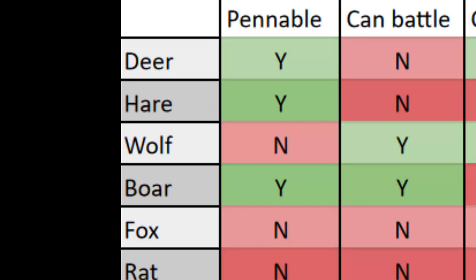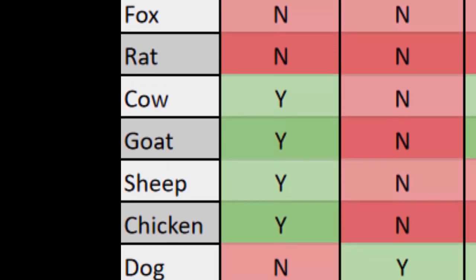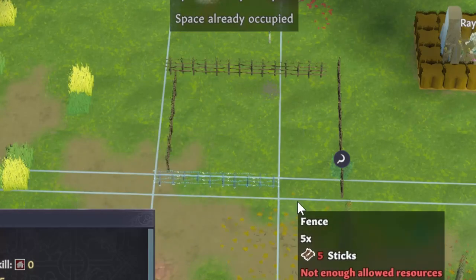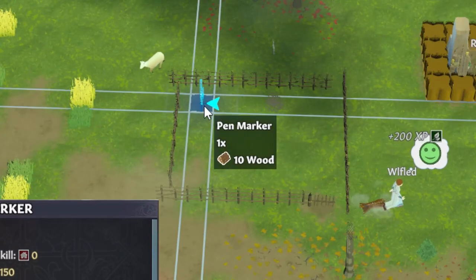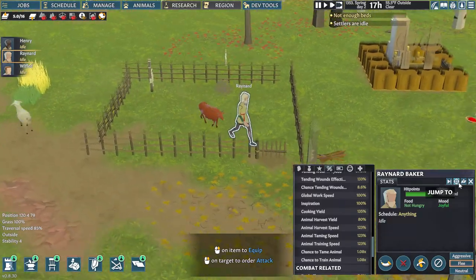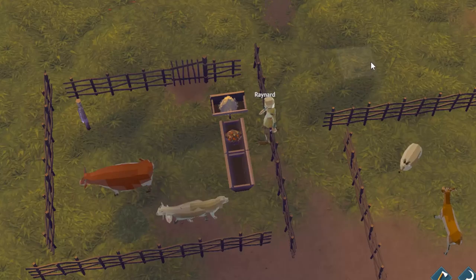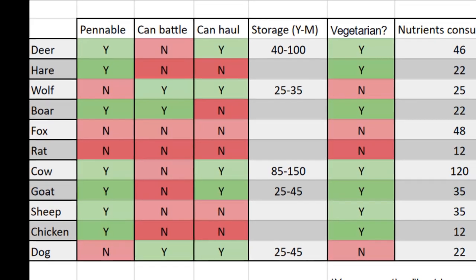Tamed animals — with the notable exceptions of dogs and a couple others you'll rarely want to tame — can be put in a pen: an enclosure made of walls, fences, and cliff faces with a wicker gate or barn door leading in and out. It will also need a pen marker inside, which you select to choose which animals are allowed to be stored there. Domestic animals will be roped in and won't be able to leave, so make sure your pen has access to food. A couple of troughs with hay or animal feed will do, but you can also use a stockpile. They won't eat cooked meals.